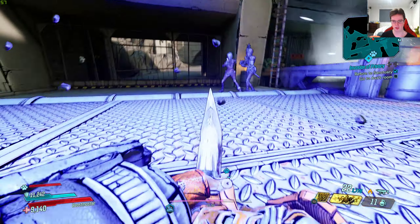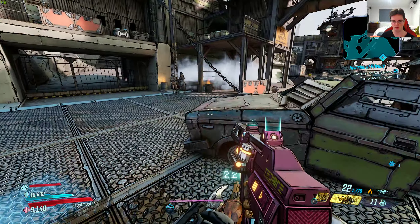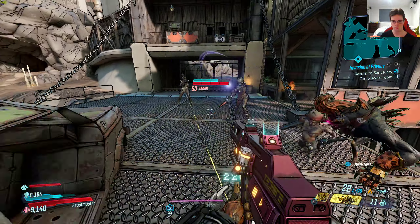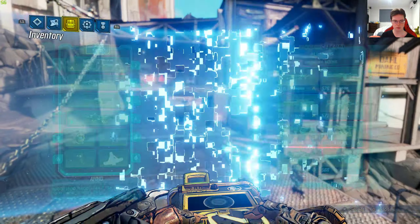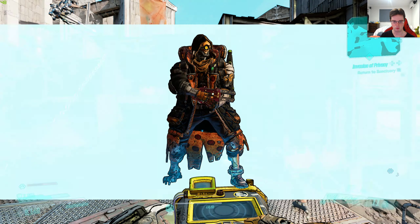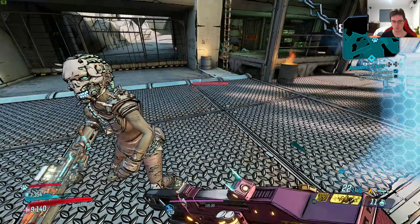Nothing really much to test out. As you see, when I slam, it actually pulls enemies towards me — if it would work, that would be nice. So far, it's not working. Slam generates a singularity effect pulling enemies towards you. I don't know why it's not working.